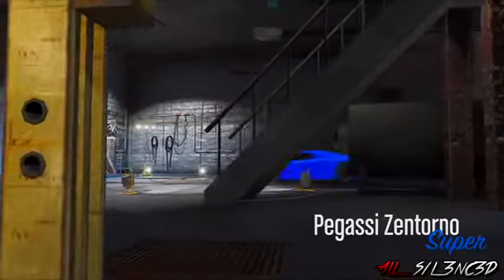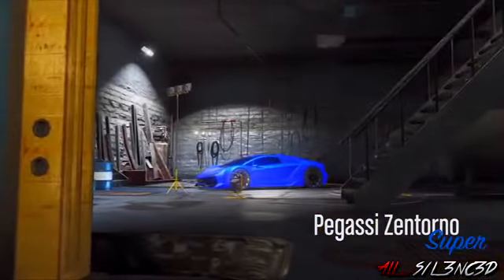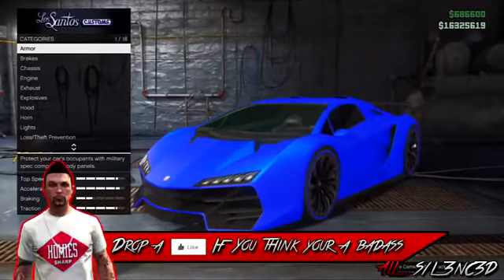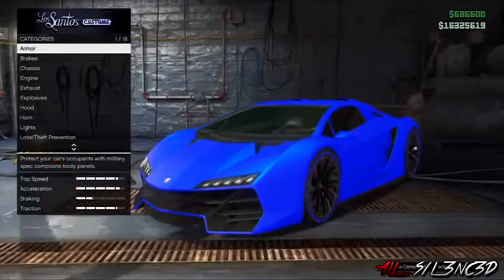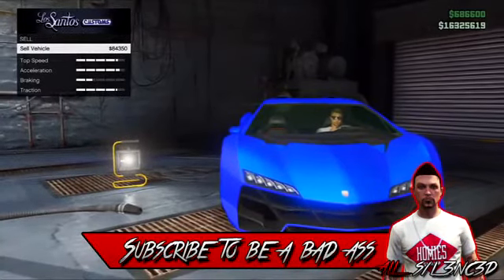Then go ahead and sell this vehicle. You can repeat this glitch over and over and sell your Zentornos for a lot of money. I hope this glitch helped you — let's push for 250 likes, and if it's already at 250, drop a like anyway. If you're new to my channel, make sure to click that subscribe button for daily Grand Theft Auto 5 videos, as I do try and upload two times a day.